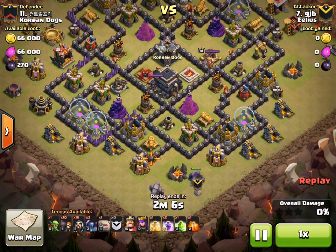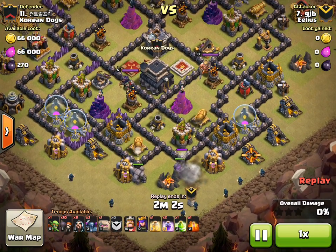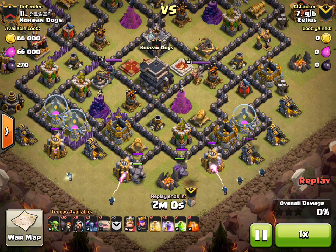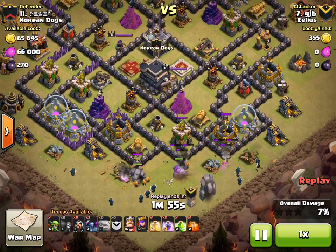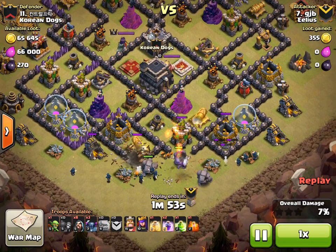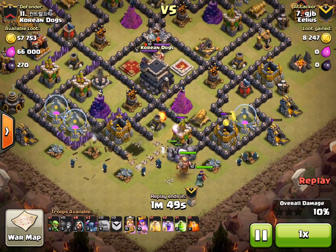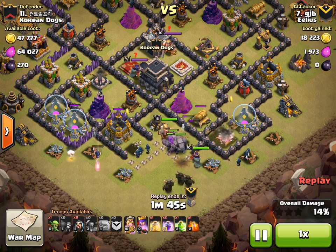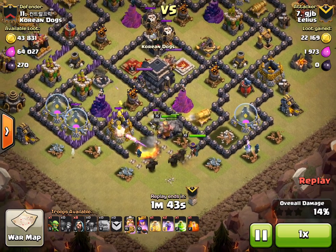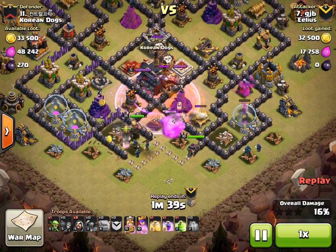He comes in from the six o'clock area, doesn't lure, and puts two golems down first. Here come all his wall breakers, just to crack those walls and get nice and inside the base. Now bringing in his PEKKAs — the wizards on either side have cleared out enough of the trash troops that the PEKKAs have all gone into the middle as well.